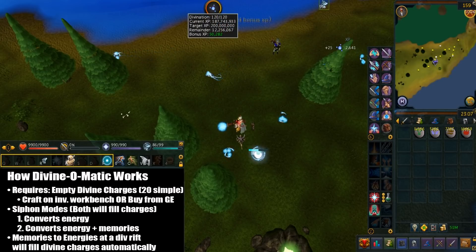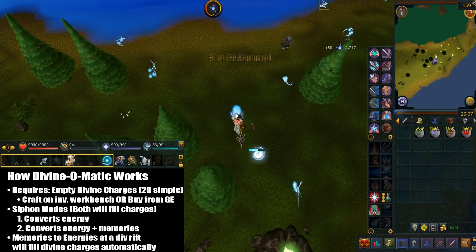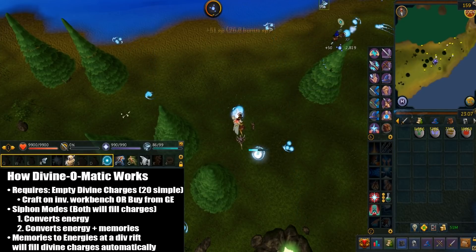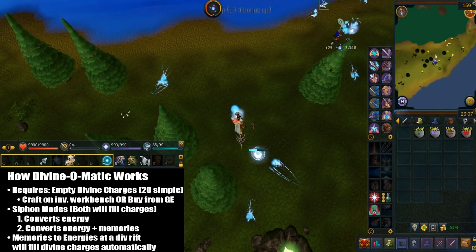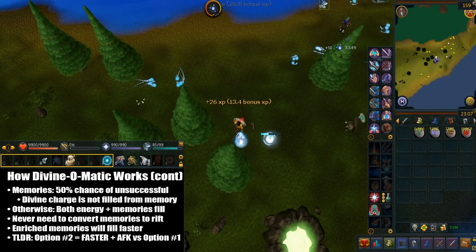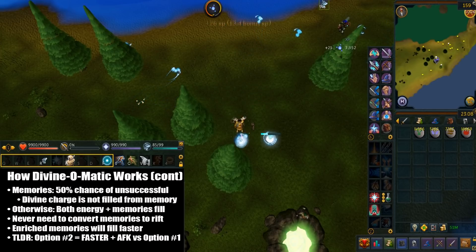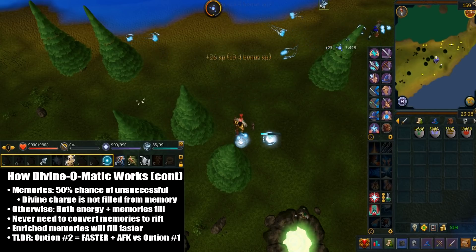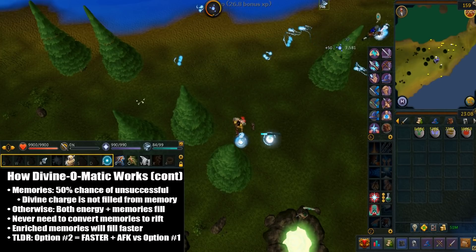I'm going to explain how the divine-o-matic works. This requires what are called empty divine charges, and you'll definitely need a lot of them. You can craft them on any invention workbench — the materials are 20 simple parts — or you can just buy them off the GE. This device can store up to 100 empty divine charges. There are two different modes you can toggle: the first converts energy to divine charges automatically, and the second converts both energy and memories to divine charges. If you were to siphon both energy and memories, the memories will have a 50% chance of being destroyed unsuccessfully, and when that happens the divine charge will not fill from the memory but it will still fill from the energy. If it's successful, the divine charge will be filled with both energy and memories as if you normally converted them at a rift. Regardless, you'll never need to fill your inventory with divine memories, and enriched memories will fill charges a lot faster. I really suggest you toggle the second option, which makes it more AFK and faster.